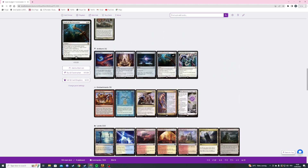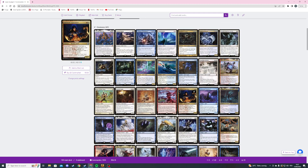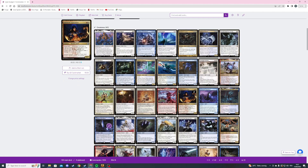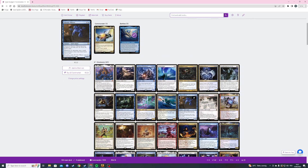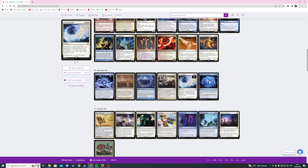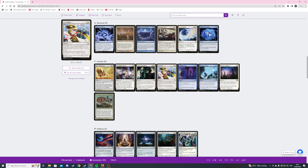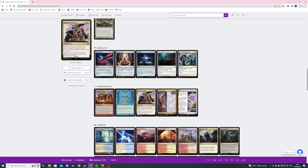We are also trying to make a bunch of untap shenanigans so our ping stuff can actually be effective. Otherwise it's just a creature-based spirit decklist with a convoke sub-theme. When I built this deck I mostly wanted to build a deck around Faces of the Past.